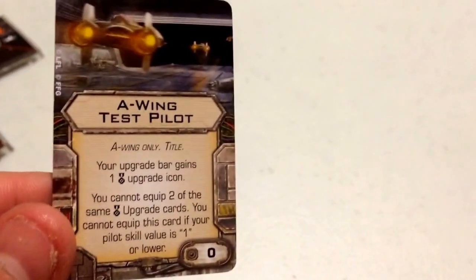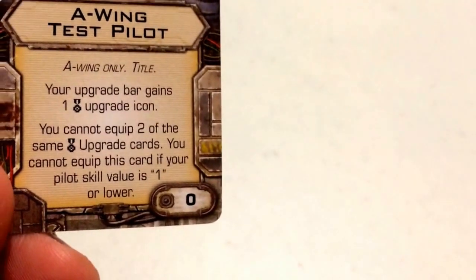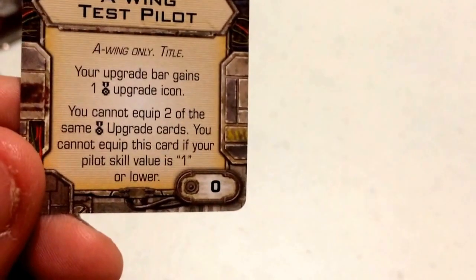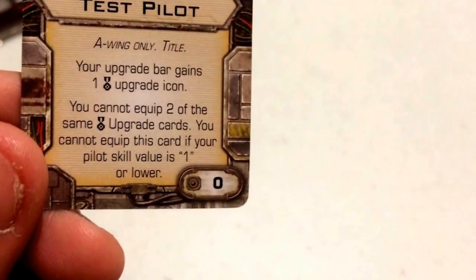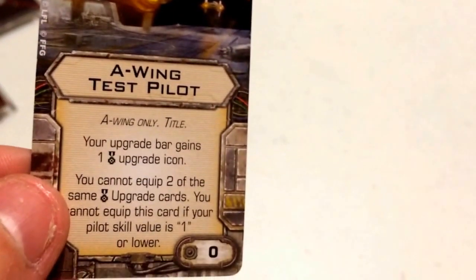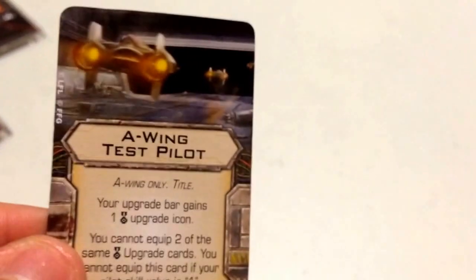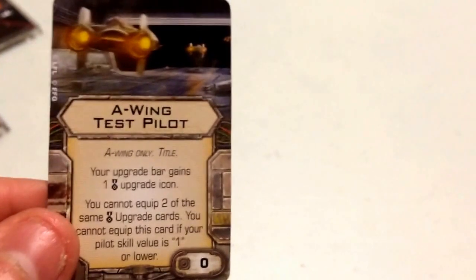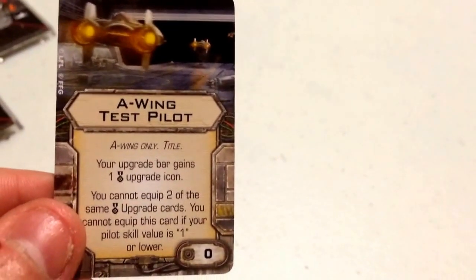For his title card, I've given him the A-Wing Test Pilot, which costs 0 points. It reads: your upgrade bar gains one elite upgrade icon; you cannot equip two of the same elite upgrade cards, and you cannot equip this card if your pilot skill is 1 or lower. That means Tycho can now equip two different elite upgrade cards — similar to the Royal Guard TIE title for TIE Interceptors, but for elite upgrades instead of modifications.